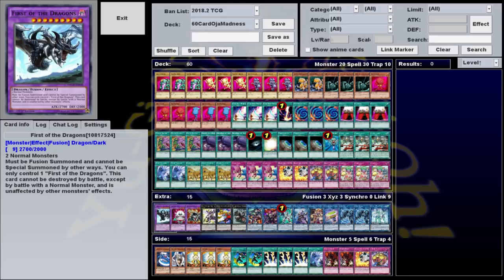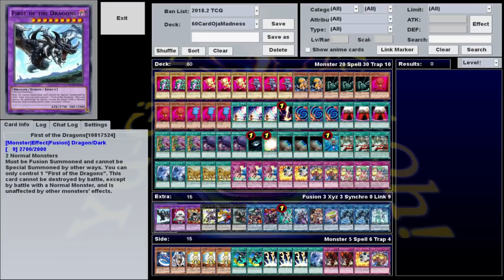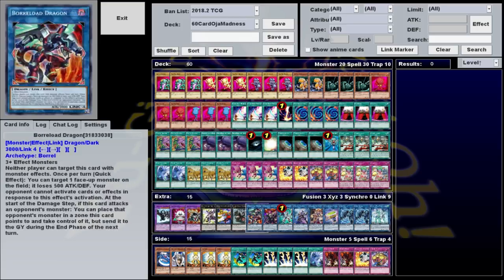First of the Dragons is a great stall card, probably one of the few cards I'd highly recommend playing, especially if you're going to be using the Polymerizations. It's any two normal monsters, so any two of your vanilla Ojamas can be used to make this. It's got 2700 attack, 2000 defense, and its effect states that it is unaffected by monster effects and cannot be destroyed by battle except with a normal monster. Many decks don't really have an easy out to First of the Dragons — for a lot of them it's just hoping they get their Raigeki — so it can allow you to stall for the two or three turns it takes to get all your combo pieces in order, and then you can just link it away to make room for your bigger plays.